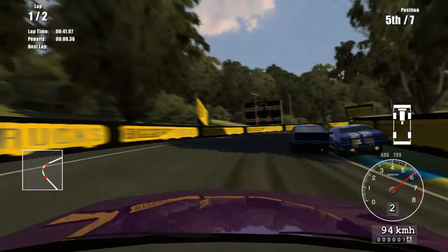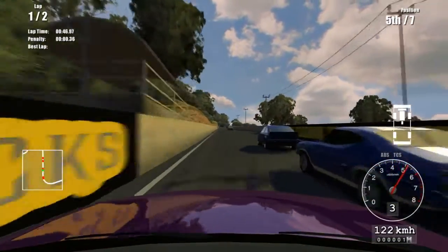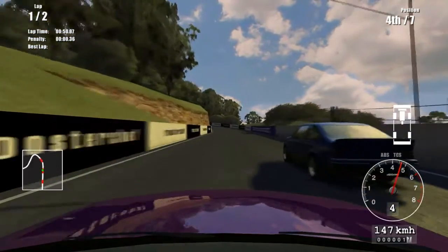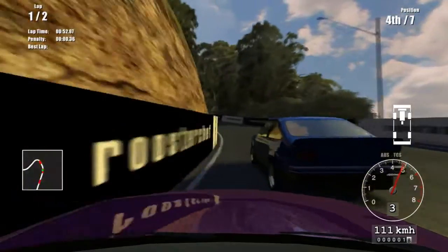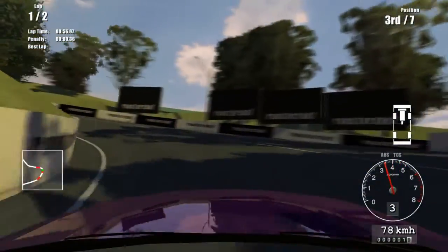There's also a version of this called Driving Speed Pro. It's got more tracks and more cars unlockable, but you have to buy — I think it's a $9 license to get it, or $10 to buy the game maybe.